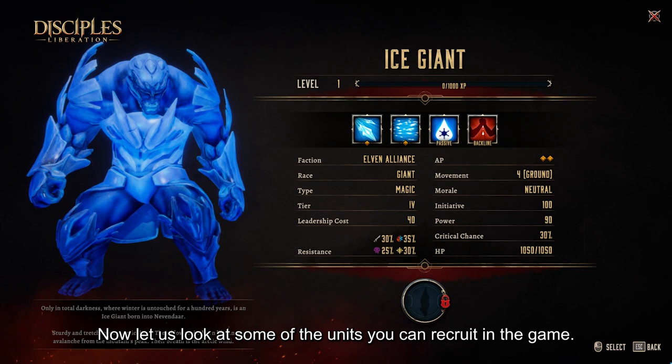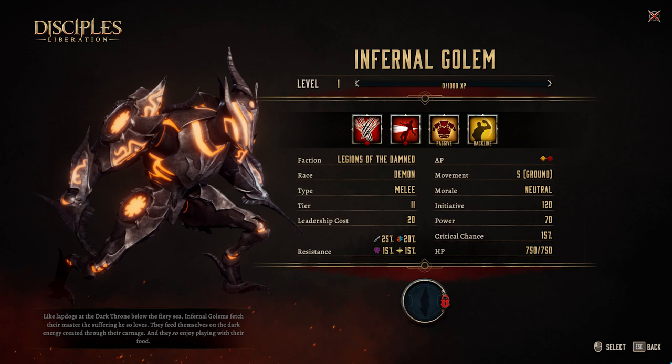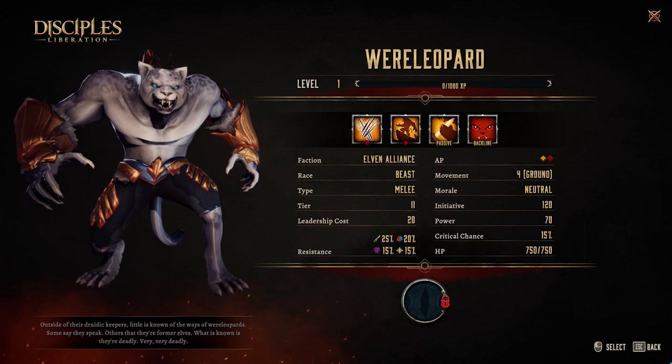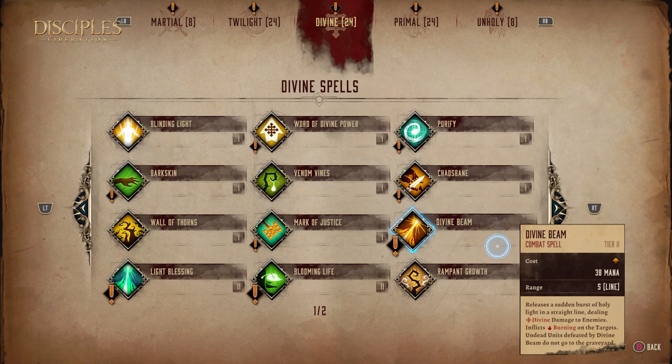Let's look at some of the units you can recruit in the game. In total, there are 56 units, 14 per faction, each with their unique abilities. In total, there are more than 80 spells and 8 martial abilities that you can acquire during your journey, divided in 4 tiers of power.